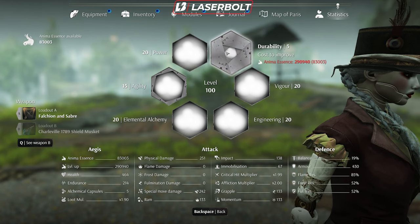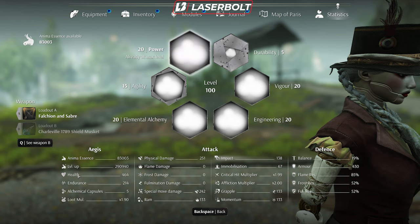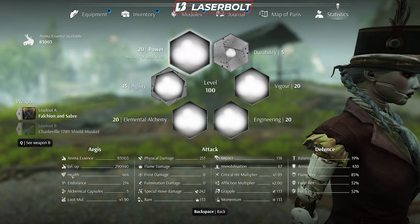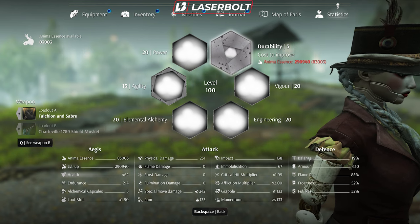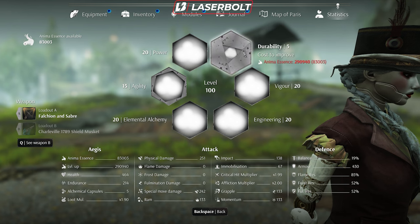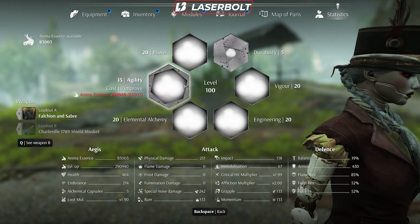Next is Durability. I didn't dump a lot of points here — it primarily focuses on health and balance. Balance determines how often you get knocked down; the more balance you have, the less likely you are to be knocked down. You can get away with just three to five points here. As long as you're dodging, health doesn't play too important a role, so I'd leave Durability towards last.